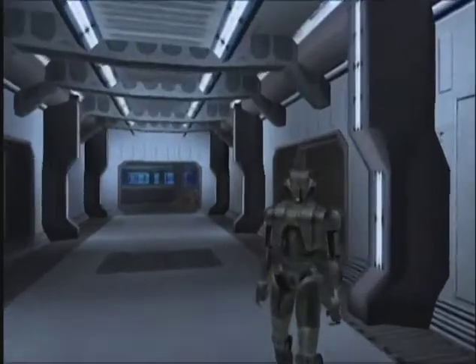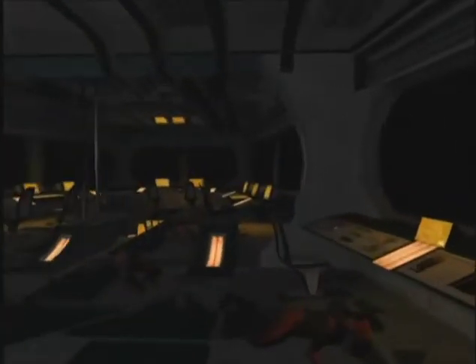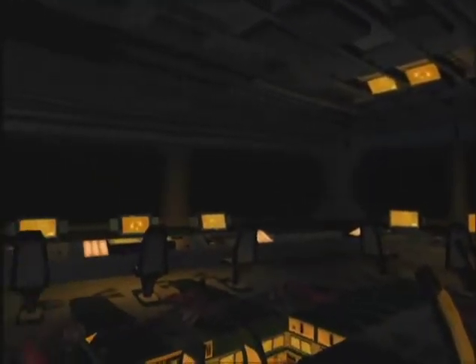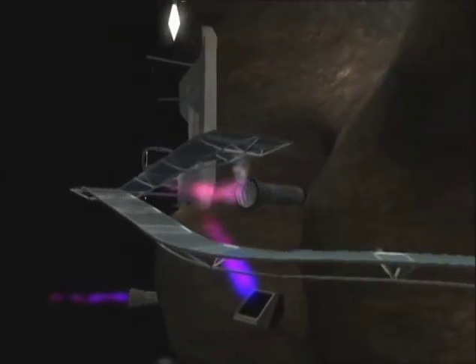Later into this trek you'll venture into the dormitory level and finally to a ship called the Harbinger for your first encounter with the Sith and one of their leaders — the vain, treacherous and arrogant Darth Scion.